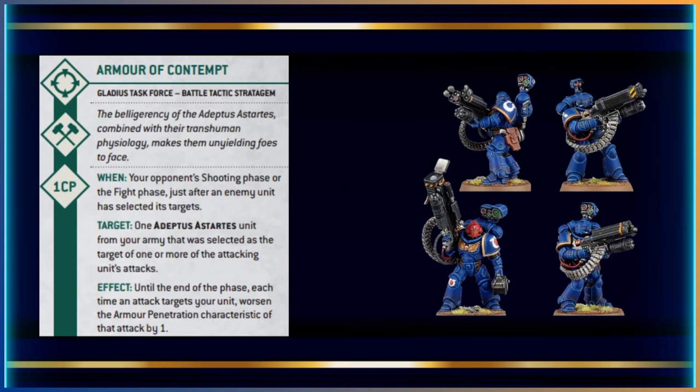Against 20 Tyranid Termagants, with all the blast attacks and Sustained Hits one, that's extremely powerful — in the Devastator Doctrine any five-plus counts as a critical hit, so it's Sustained Hits one on fives and sixes. Finally, Armor of Contempt for one command point in your opponent's shooting or fight phase worsens their AP by one — a little extra protection for the squad.